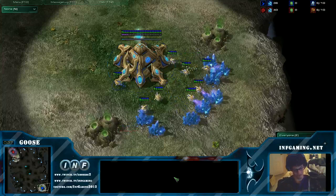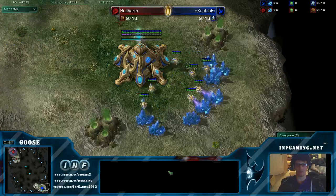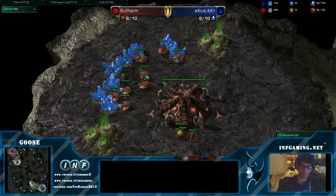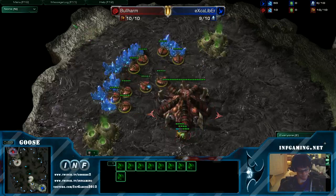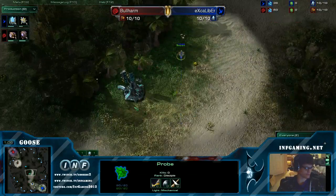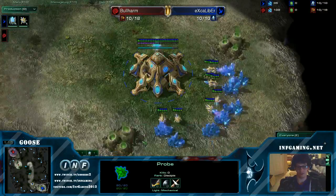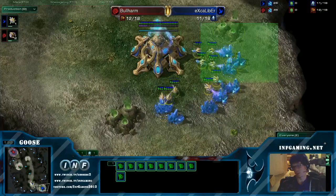He's okay. This is game number two of the quarterfinals. We have in the bottom right-hand corner, Excalibur, the blue Protoss. And in the top left-hand corner, Bullharm, the red Zerg on WCS Ohana. We just found out from NERS — we just Googled — Ohana means family. Yeah, it's true actually. So we learned something new today.